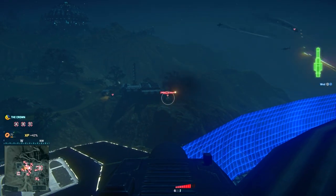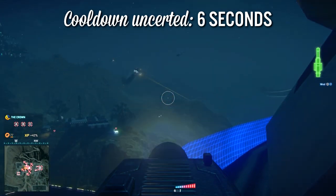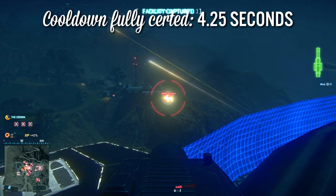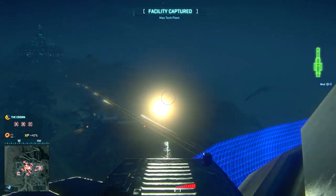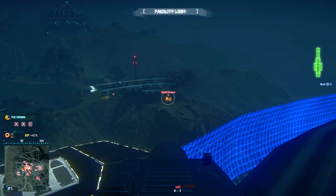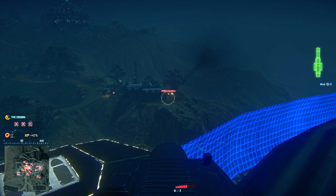After firing a single rocket you'll max out your heat bar and be subjected to the weapon's cooldown. At base rank the AV turret can fire off a single shot every six seconds. Fully certed, it reduces this cooldown to 4.25 seconds — which may not sound like much but is a massive boost in actual use. This is the difference between a couple of engineers repairing a Sunderer through your damage versus destroying it outright.